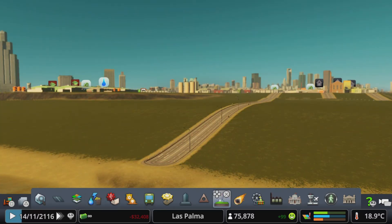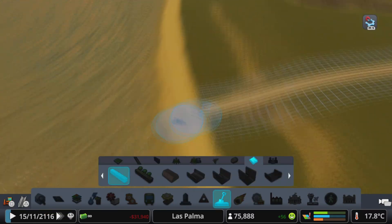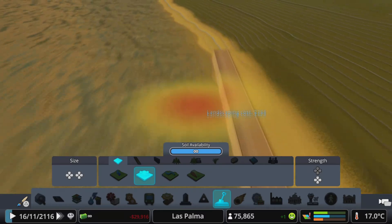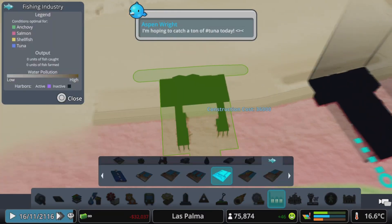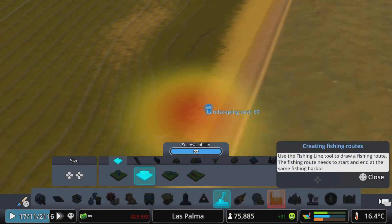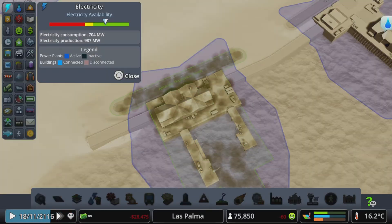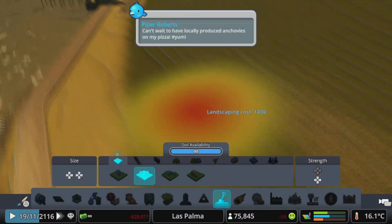Then I got to work on our harbor. It's pretty much just a bunch of fishing harbors spammed down. I also put in a quarry wall just since this is all flat here, and everything looked nice. I flattened out the ground to make it so the harbors were flushed with the ground so there weren't any weird bumps.